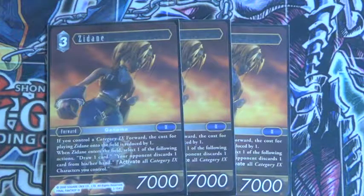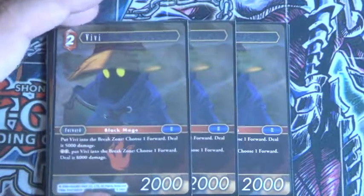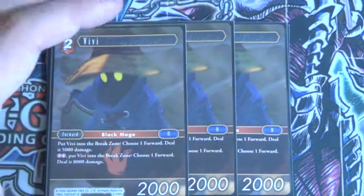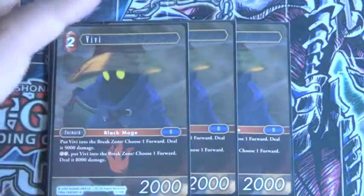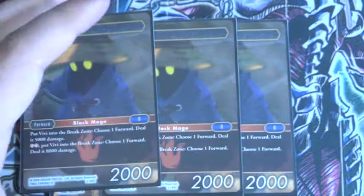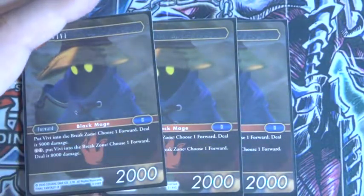Three of those, and three of this one — BB. So you can destroy himself to choose one forward, which is basically that. You can destroy your U-Controller, your Hunt Controllers, and then deal 5,000 damage, which is really quite nice.